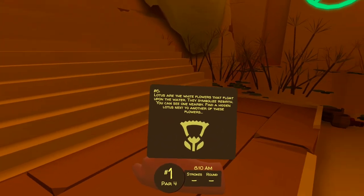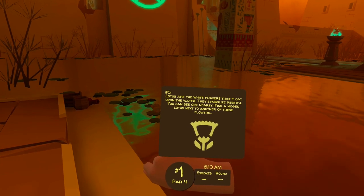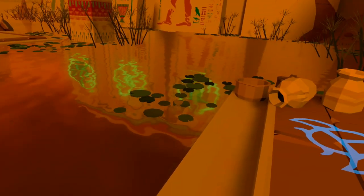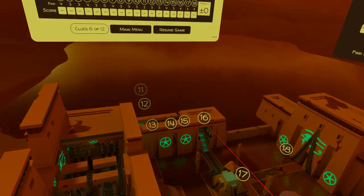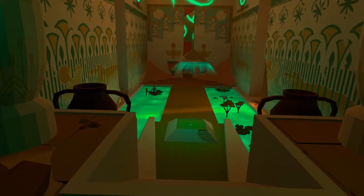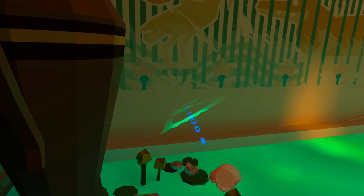Lotus are the white flowers that float upon the water. They symbolize rebirth. You can see one nearby — find a hidden lotus next to another of these flowers. As the clue suggests there are a couple of lotus near to us, but we're looking for another one. One of the other areas of water is inside that building. If we teleport inside — it's actually down by hole 15 — we make our way down the steps, and on the left-hand side you'll see another lotus, and on the wall next to it is our clue.